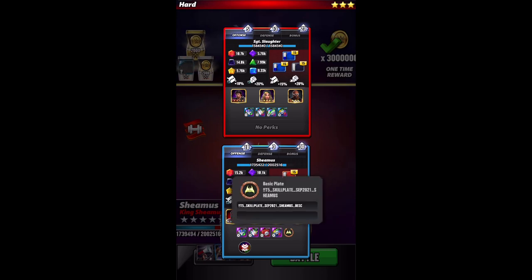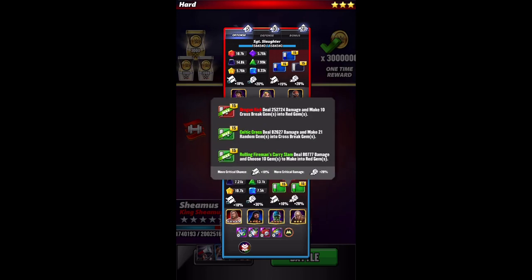Unfortunately, the description of the skill plate is not loaded into the game yet, but reading off the blog: when you make four or more cross break gems, increase your red gem damage by 150% and your green move damage by 50% for two turns. For that purpose, we're going to be running the finisher with double green — the finisher turns cross breaks into reds and then we have two green moves.